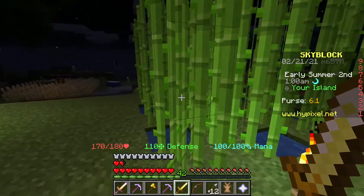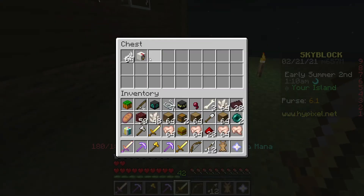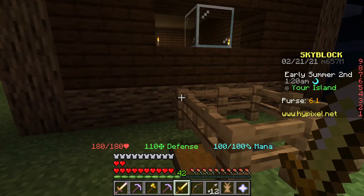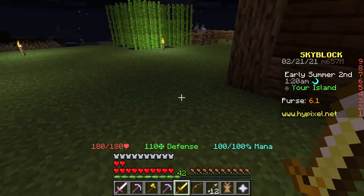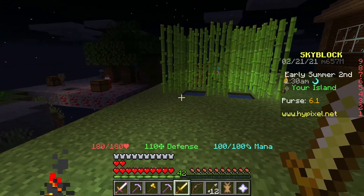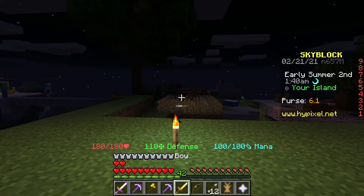Got another ender pearl — I need 50 total to unlock the enderman minion. I got some raw rabbit too. I've also set up a chicken minion: you spawn it in, take the chickens it spawns, put them in a pen, and they lay eggs into the chest. But I don't have enough minion storage slots, so I need to get rid of another minion first. Next episode I want to do a bunch of enchanting.